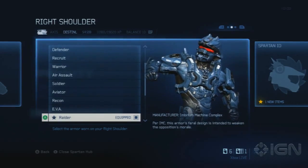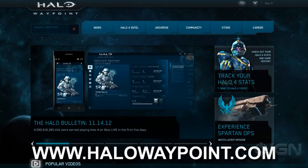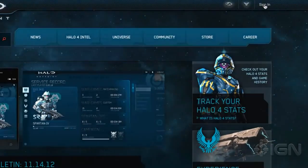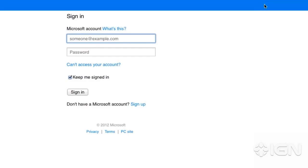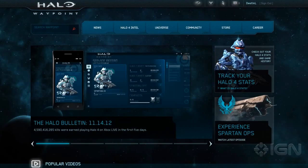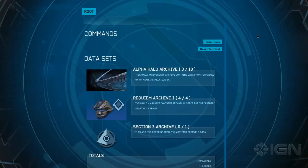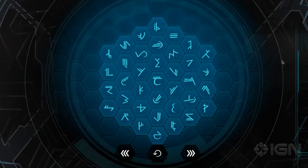Now, you need to log on to Halo Waypoint at halowaypoint.com, and then in the upper right-hand corner there you just click Sign In. Then you need to enter some codes on a specific page. The page is located underneath Career — just click Classified, and you're brought to this weird root dataset thing. It might look a little confusing, but all you need to do is click Enter Code, and then you're brought to this screen.